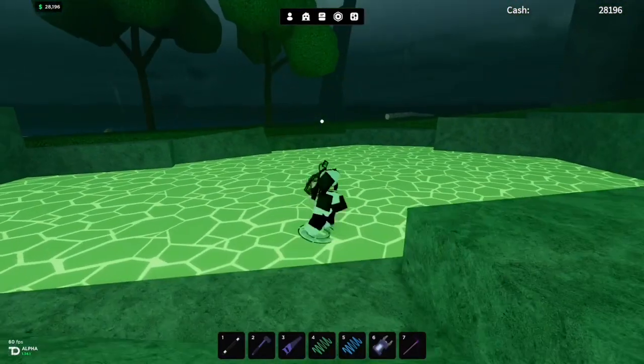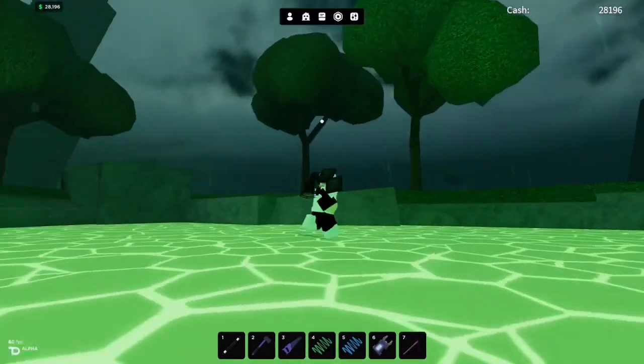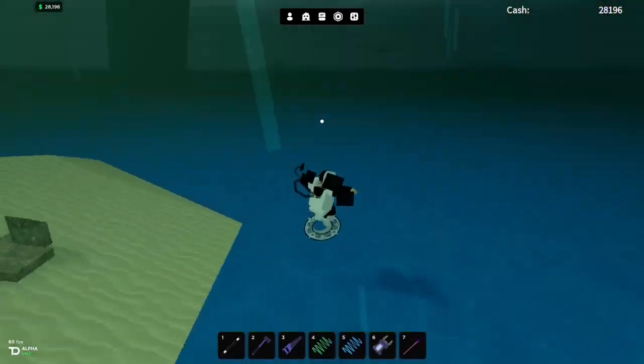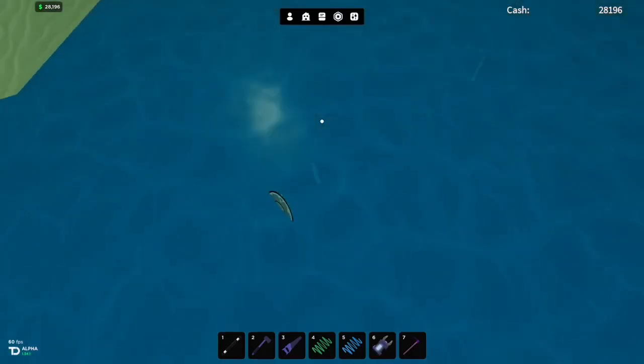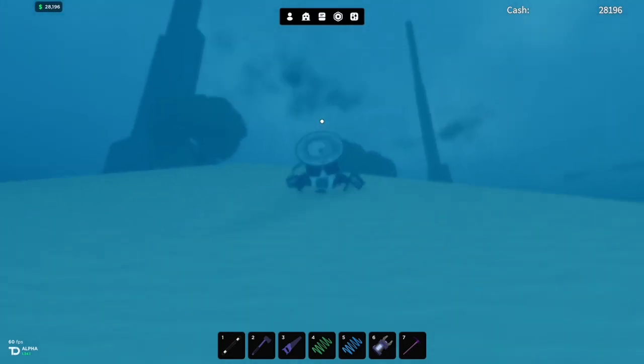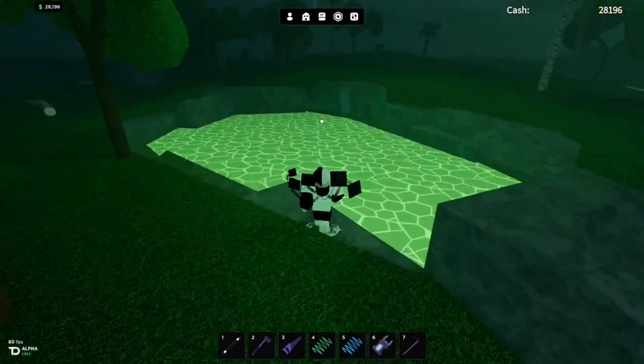You can't seem to look through the edges, and even if you try to clip through, it does not let you. Even if you swim around and look, there's nothing — they've completely made sure you cannot see what's going on inside that little green pool.